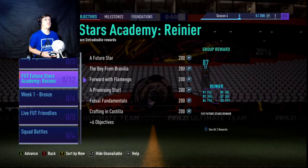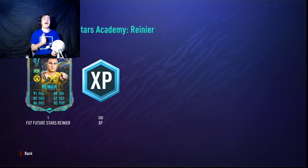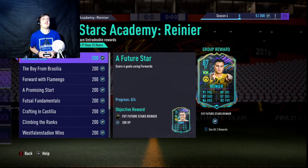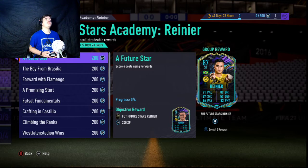First of all, at the objectives - oh, it's Academy Rainer! Let's go, I'm going to be doing this. I'm actually going to be doing this because you get all the cards from him. There's a 78 rated one to start off with which doesn't even look that bad of a card. You just need to score four goals using forwards - it's pretty similar to last year, a very easy objective.